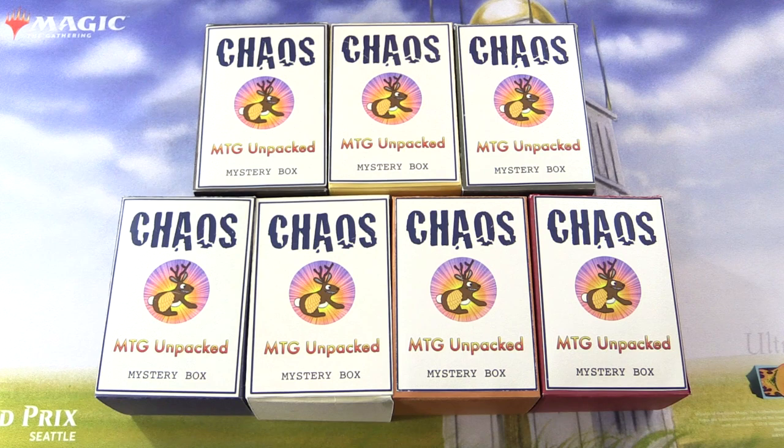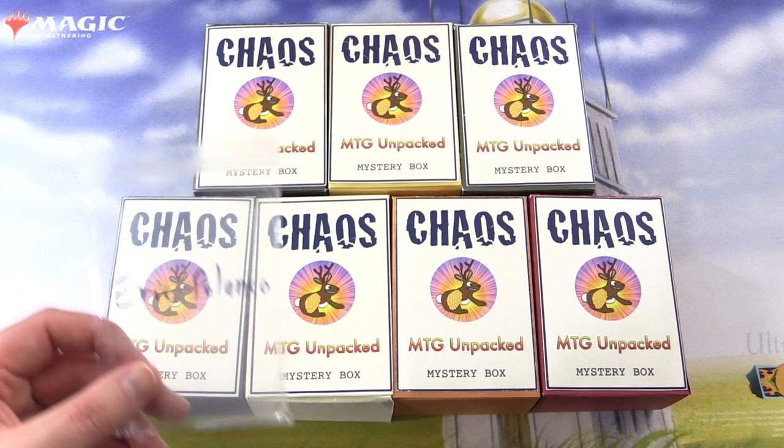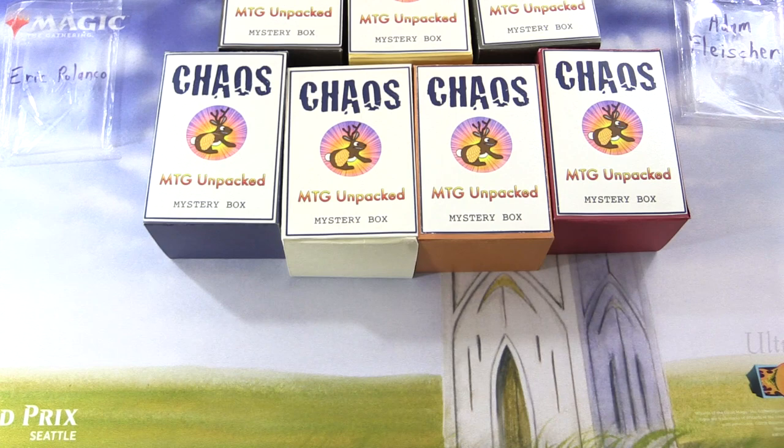Today on MTG Unpacked, it's time for a double dose of chaos. We're cracking open two chaos mystery boxes here — these are my vision for how a chaos mystery box should be. So let's introduce the patrons. Today we have Eric Palenko and Adam Fleischer.